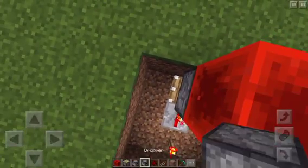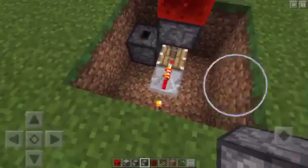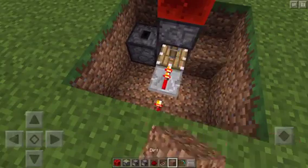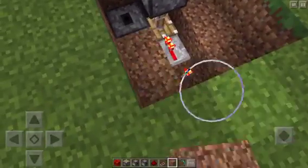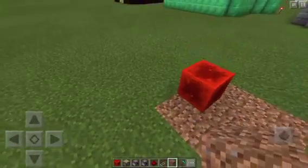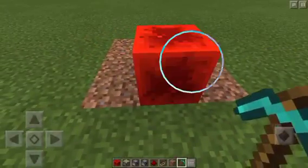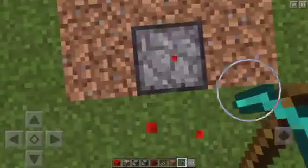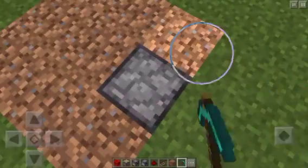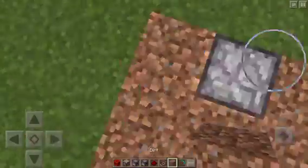I'm going to try this with the dropper because the dispenser wasn't really working. So what you're going to want to do is close up all of the block spaces, and then you're going to want to break this lucky block, and it should be dispensing out the items — but for some reason my thing is glitching out.